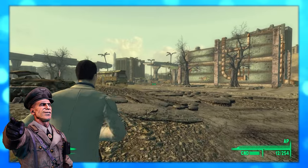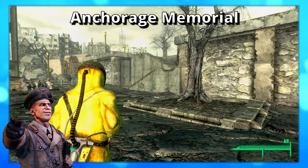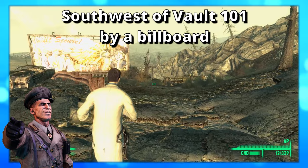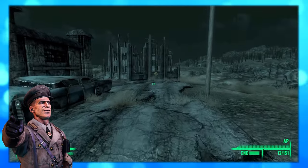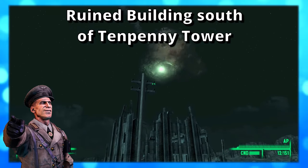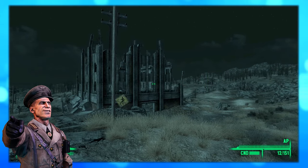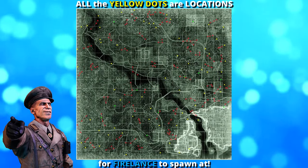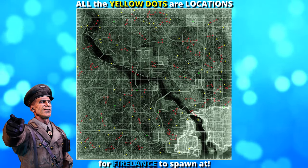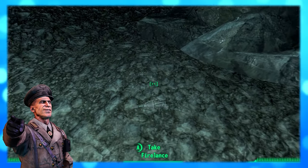You can find this unique encounter over by the Super Duper Mart, by the Anchorage Memorial, just west of Vault Van Buren by the highway fork in the road, or over by Tenpenny Tower next to a ruined building. I recommend saving just far enough away from each location — that way, if you don't like what you get from the encounter, you can restart your save. Also, if this unique encounter has already happened and you missed it, unfortunately you're out of luck.